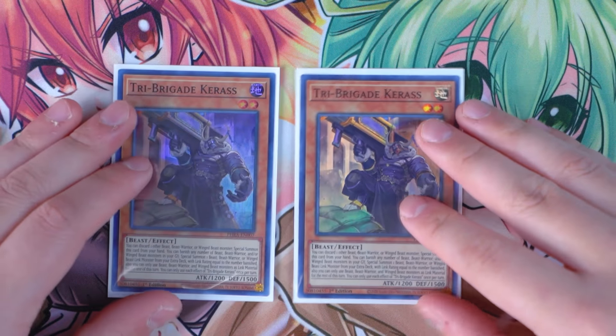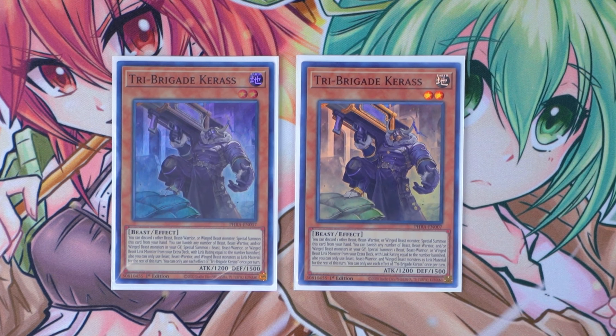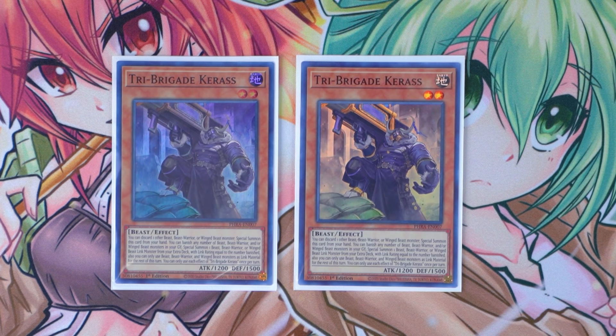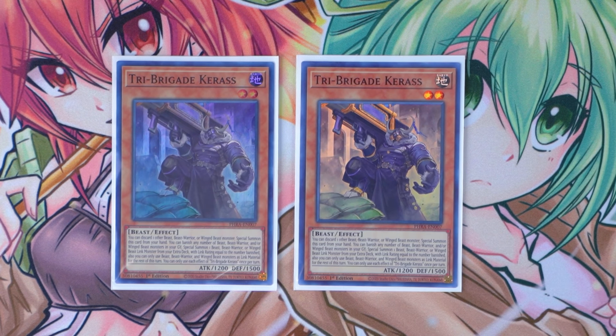The last Tri Brigade monster I'm playing is double copies of Tri Brigade Karaz. This card is absolutely phenomenal. A lot of people play this card at one, but I feel like it's actually very important with the two engines I've built into this deck. Tri Brigade isn't really a pure variant deck — you need to splash it with a Winged Beast, Beast Warrior, or Beast-type engine. The best engine to pair off with Tri Brigade is Zootiacs. The deck flows really well, especially opening up with Karaz and a Zootiac monster. You can discard one other beast, beast warrior, or winged beast monster from your hand to special summon Karaz, and then use its banish effect. Karaz is absolutely phenomenal — one of the best extenders in the deck.